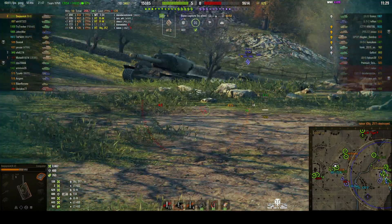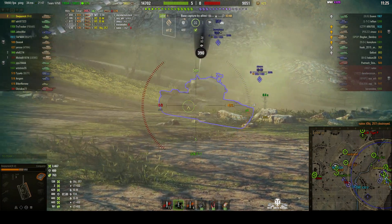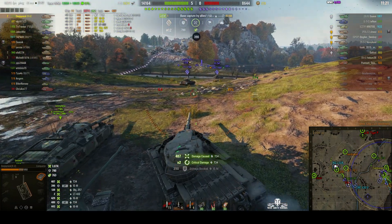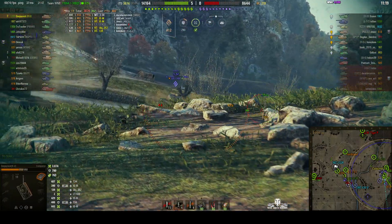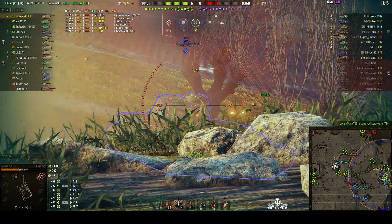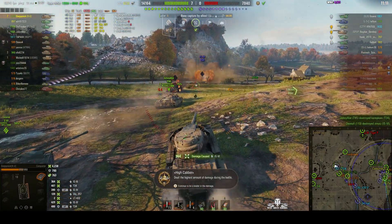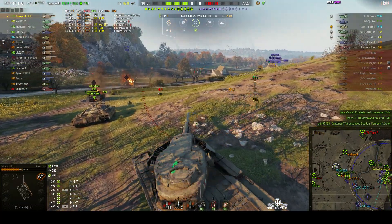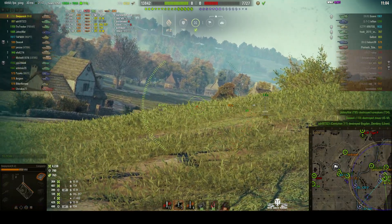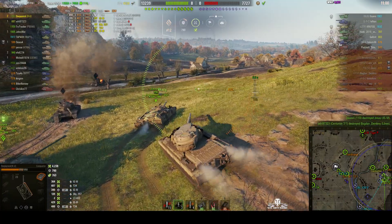The T-34 is going to be pressured now — we've got large numbers but we're going to get the attention. The round went through the upper plate, possibly through the wheel — he's badly damaged, he's a one-shot for anyone. Going for the cupola on the ISM — good shot for 364, but it's a low roll. The T-34 has gone down. There's a T-54 lightweight in the distance, but we've lost sight of him — he's using his camo qualities to good effect.